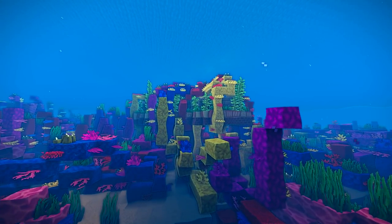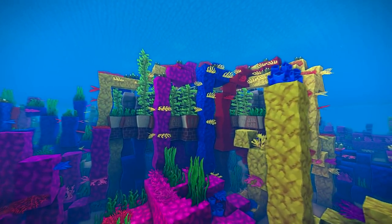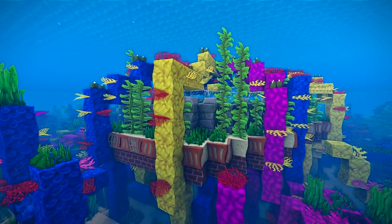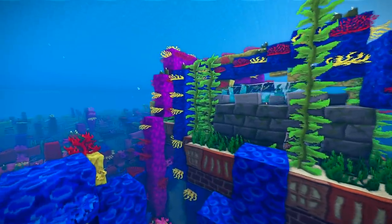Hey guys, what is up, the Neocubist here. What you're looking at here is actually an overgrown sort of coral tree house. This thing is completely overgrown with coral. I'm gonna show you guys how to build everything including the coral. It's not exactly block by block, but by the end of the video you'll be able to build your own unique coral overgrown house.